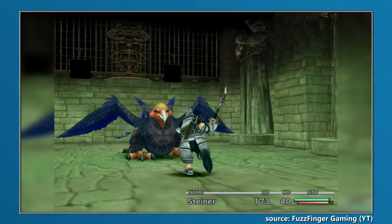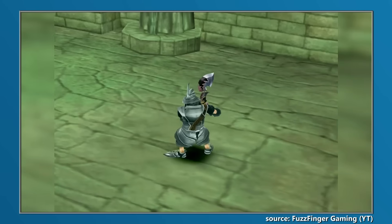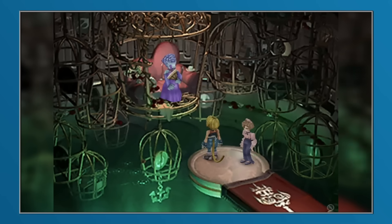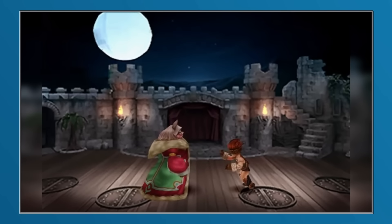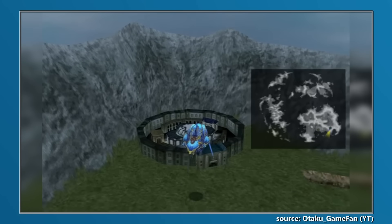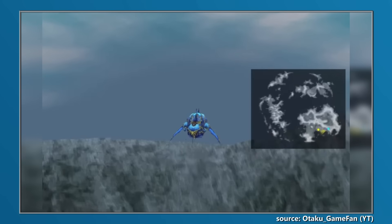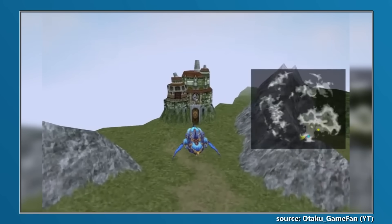Collecting every coin would net the players all the rewards Queen Stella had to offer. These included the Bloodsword for Steiner, the Rosetta Ring, and the awesome Robe of Lords. But most importantly, it would grant players access to the Hammer, a special item that could be fused by Hades to create Steiner's ultimate armor, the Tin Armor, or alternatively held onto until the end of the game to view an additional secret scene. As there were few concrete clues to help the player find the Stellazio coins, completing this quest would prove difficult without a guide. Luckily, none of the coins were permanently missable, meaning the player was free to hunt for them to their heart's content.